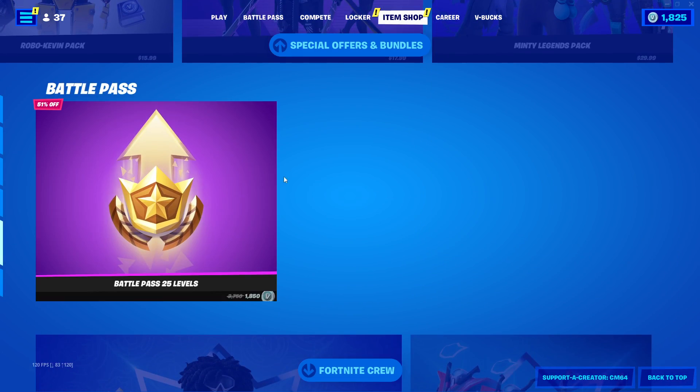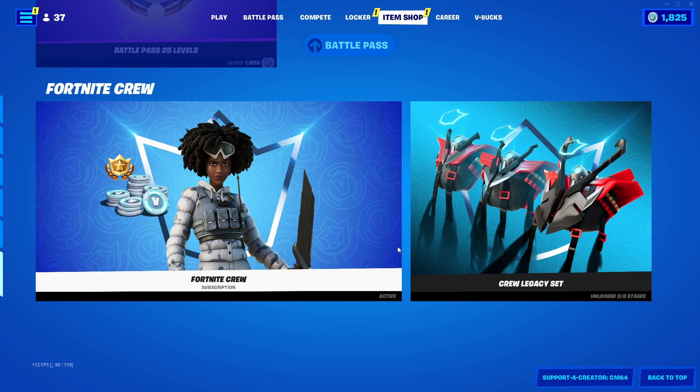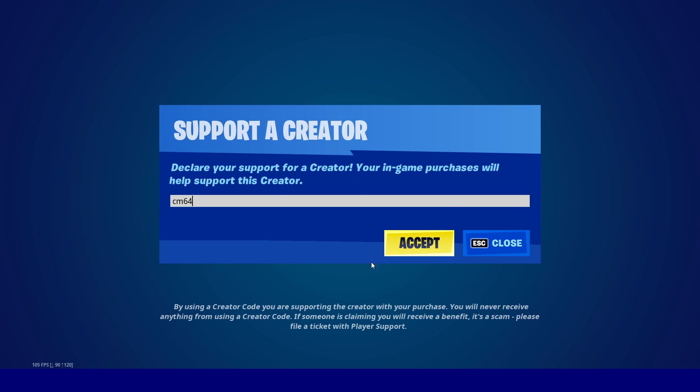All this stuff is still here, so come pick any of it up. There are also 25 Battle Pass levels and the Fortnite Crew as always. Use code Catamaran64 in the Fortnite Item Shop. Until next time, goodbye!